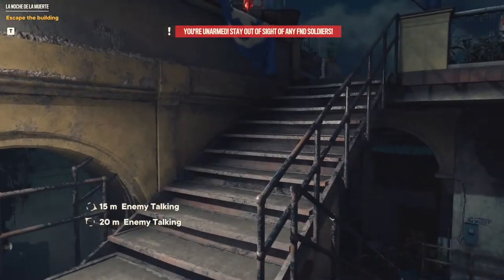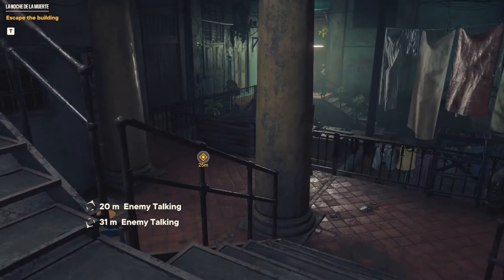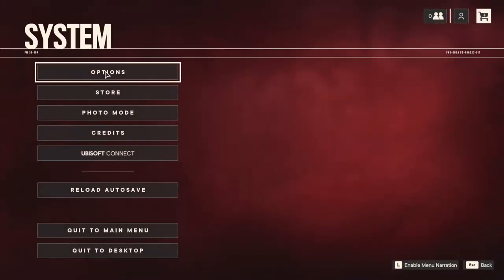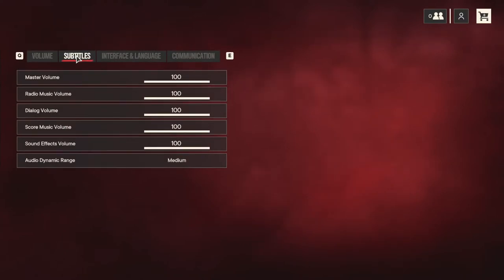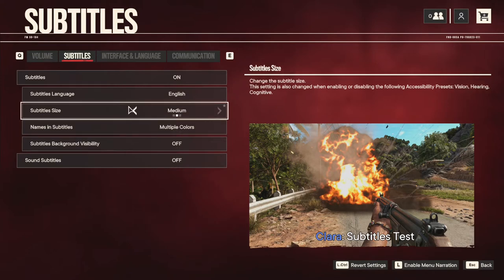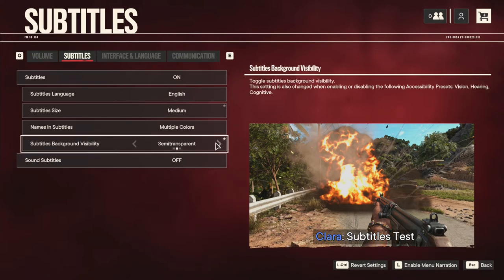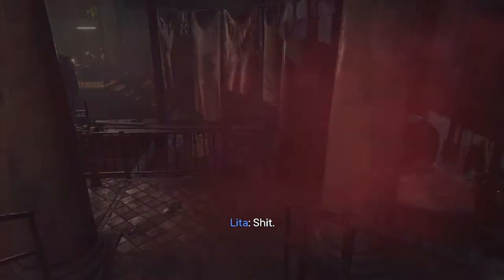I notice I have subtitles for sound — you can see where it says 'enemy talking.' I'm going to turn that off right now. I thought it would be helpful, but it seems like cheating almost. Going into audio settings — subtitles — turning off sound subtitles. There we go, off. That should be fine. Let's continue on.